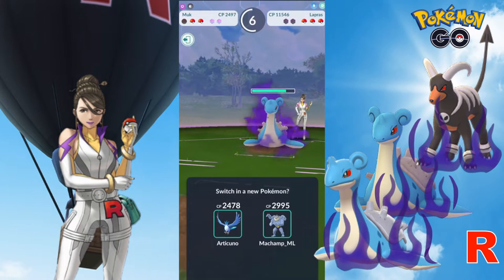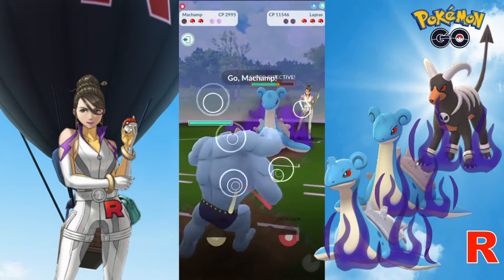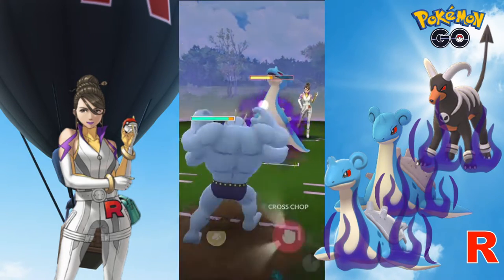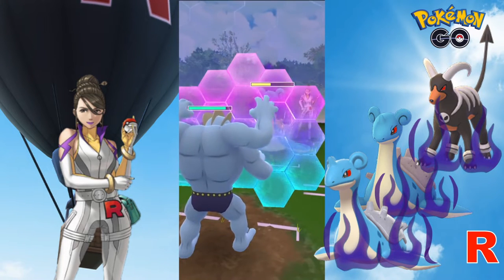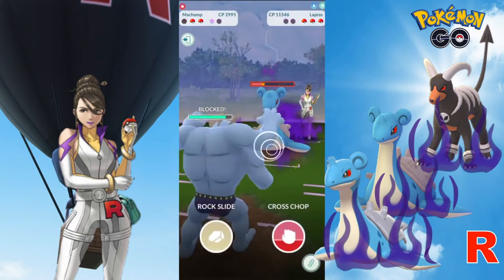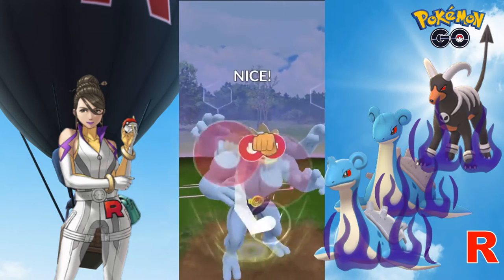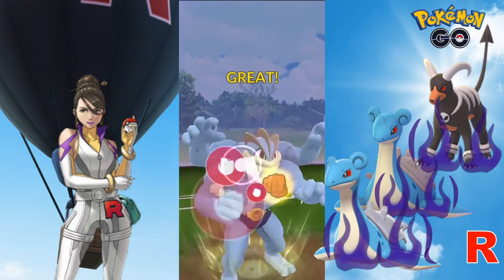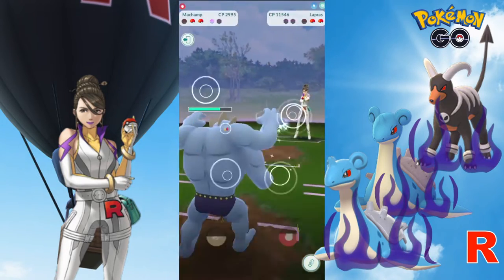Now we will let the timer run its course for the benefit of resetting our switch clock as we prepare to bring in Machamp, building up on energy and waiting for Lapras to fire off its charge move. In doing so, we will get a split second where the NPC will freeze, giving us the opportunity to throw in a few fast moves. Only hit your charge move once you hear the first Frost Breath coming in. You can also take advantage of these NPC freezes during a switch and also after a Pokemon faints.